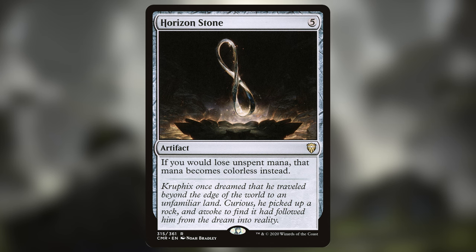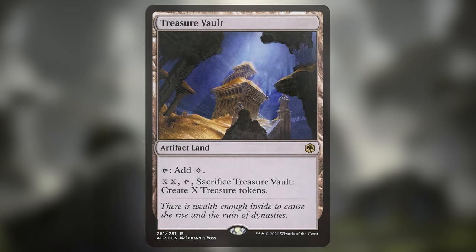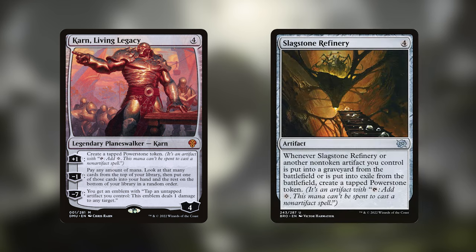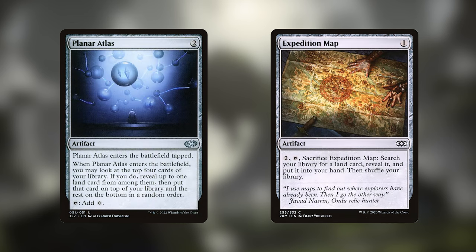Horizon Stone lets us bank our mana every turn and can allow us to get a lot of mana stored up to cast Graz early. Treasure Vault we can sacrifice to make a bunch of treasure tokens, which is kind of ramp. Karn, Living Legacy and Slag Stone Refinery make Power Stone tokens, which in this deck are essentially just like any other mana rock. Planar Atlas and Expedition Map can help us find some lands, which is important because we have a lot of very impactful lands in this deck.